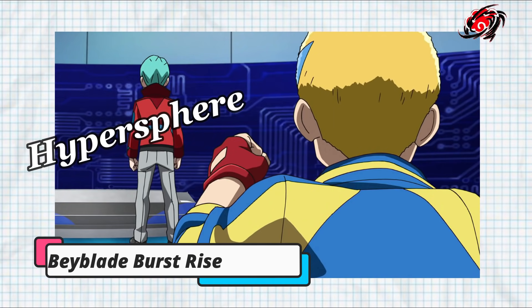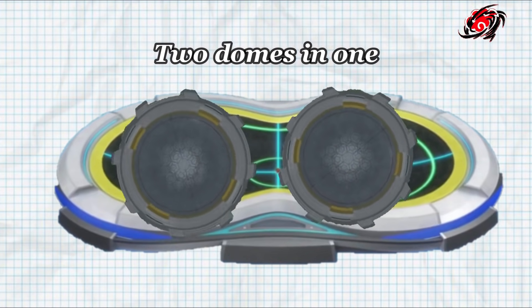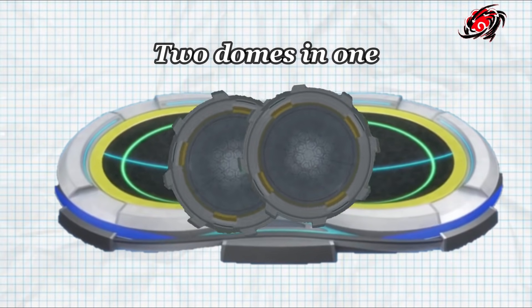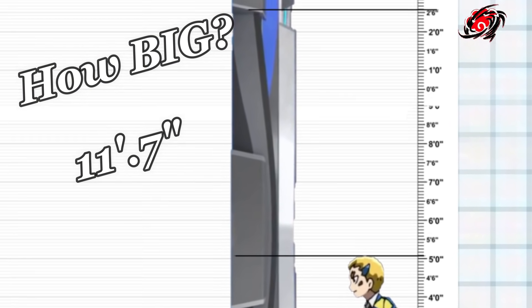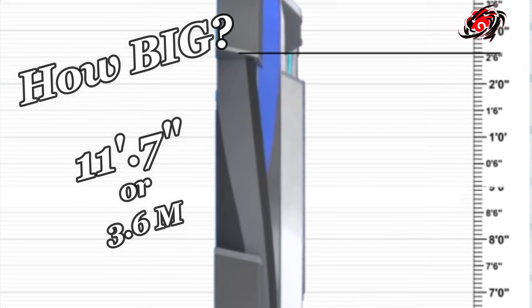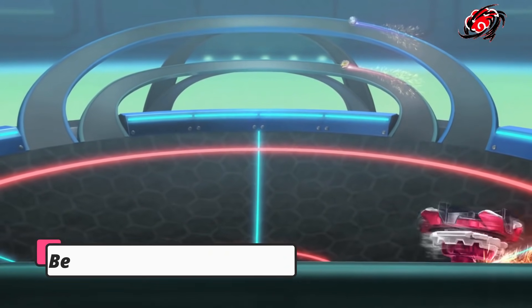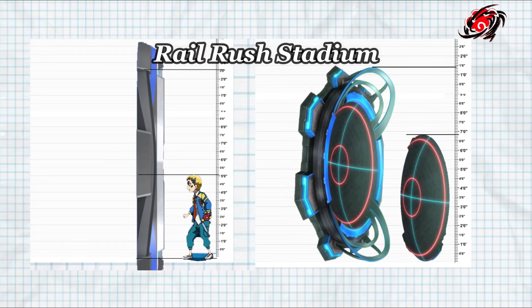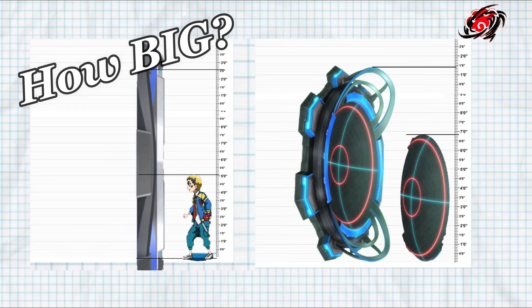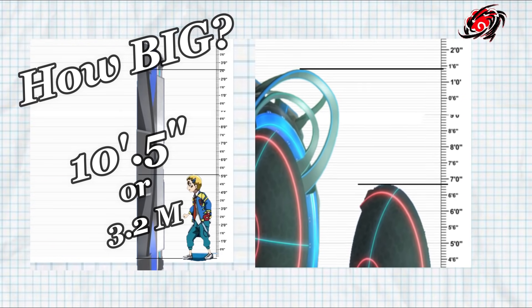But that's still smaller than another Beyblade Stadium I haven't yet mentioned, and that is, of course, the Hypersphere. The Hypersphere is two stadiums together — or two domes squished together in my opinion. The length of this is 11 feet and 7 inches, making it a real hassle to ever carry around. This Beyblade Stadium, along with the rails of the Turbo Beyblade Stadium, are among the biggest that we have. The Beyblade Burst Turbo rails are actually 10.5 feet in diameter from end to end.